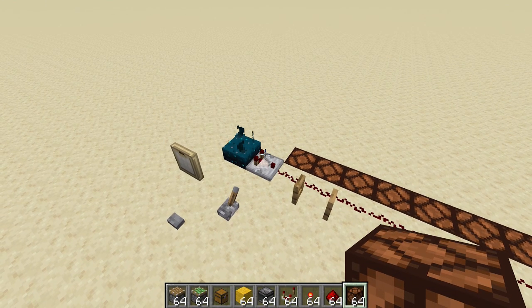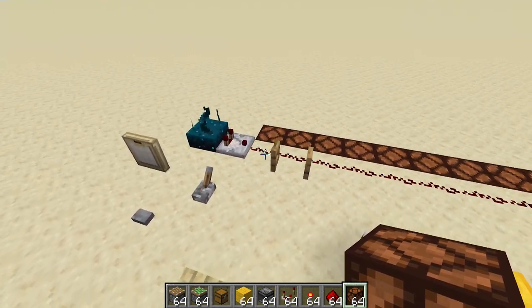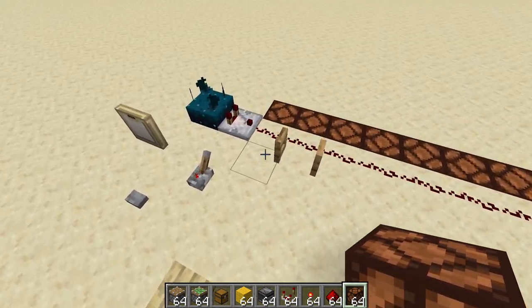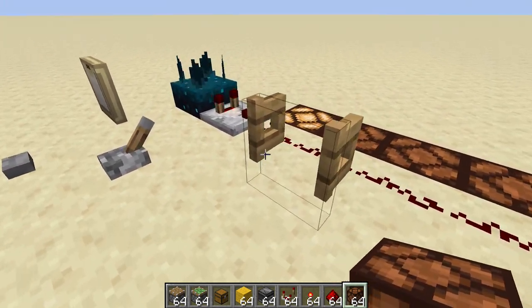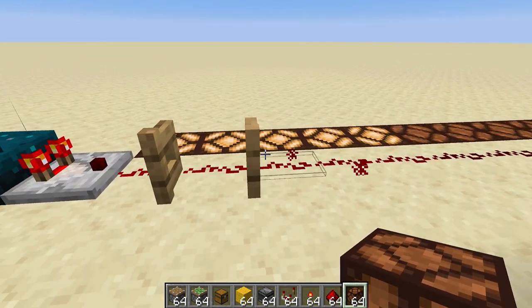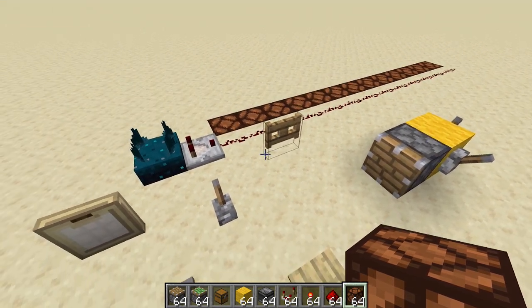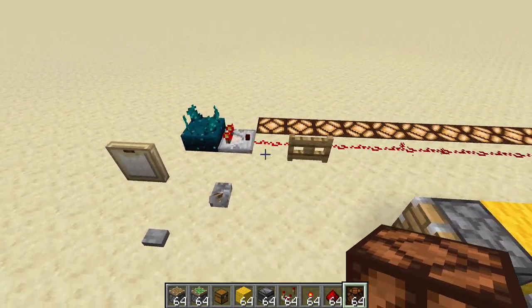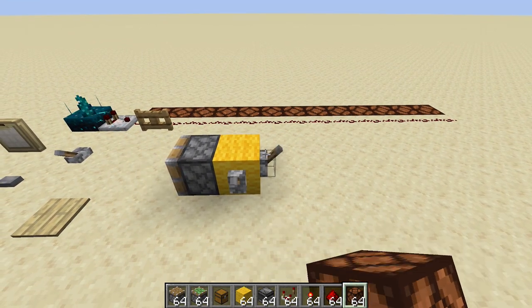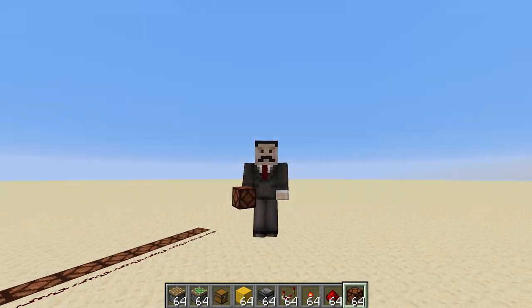But it only gets better from there. Mojang did something incredibly interesting — they introduced what's known as skulk frequencies, which means a skulk sensor will give a different signal strength depending on what is moving. For example, if I just land here and start walking around, that gives a signal strength of one. If I jump, that gives a signal strength of five. If I open or close this fence gate, that gives a much stronger signal strength. If I flick this lever, another signal strength. If I activate this piston, yet another signal strength.